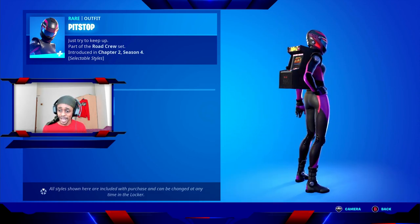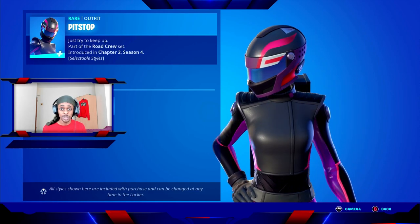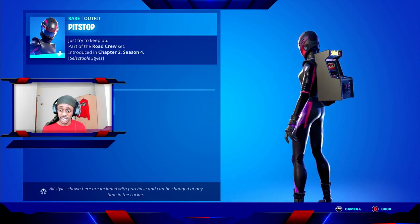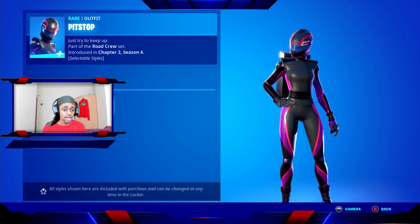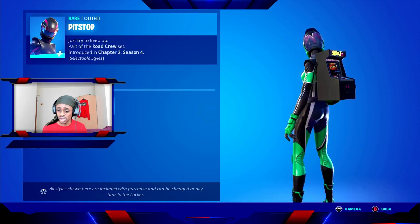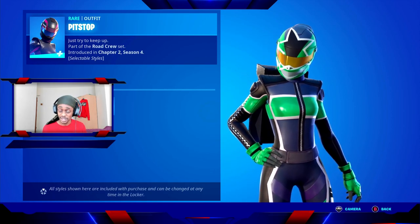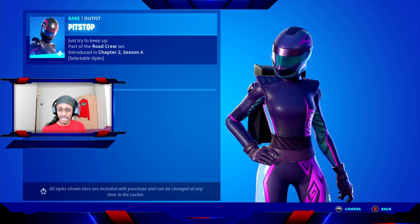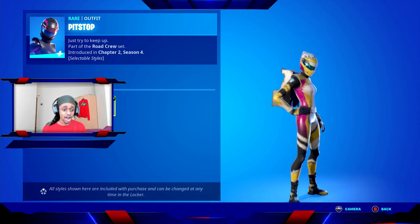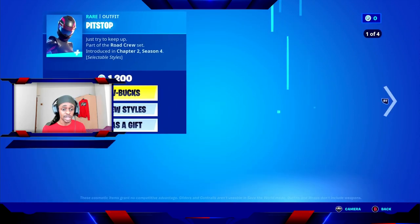Zooming in you can see the helmet is on at all times with this skin. We're on the Xbox Series S so you have a bit of ray tracing in action, with light bouncing off the textures. There's also an alternative green style for Pit Stop with green accents, a purple style, and a yellow style — so there's some customization. We also have a male version coming up next.